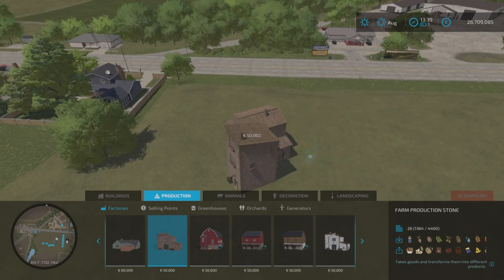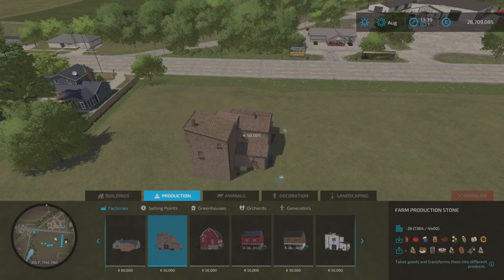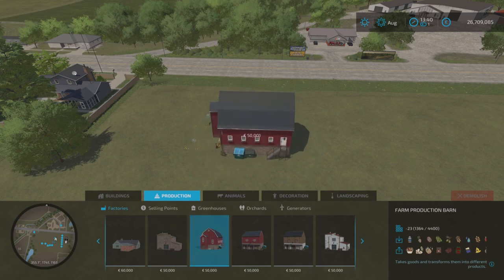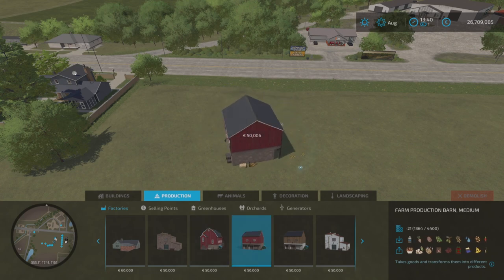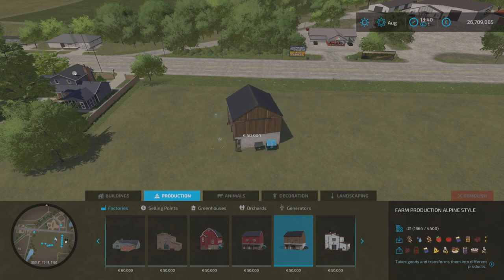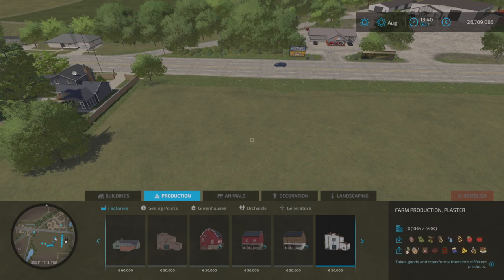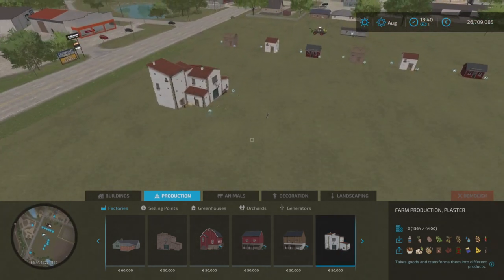We've got five different models of the large factory. There's a stone one which is 26 slots, then a barn one at 23 slots, a barn medium at 21 slots, an alpine style one which is basically the same as the barn but with an alpine look, and then the plastered one which is also 26 slots. You can whiz through those in the build menu.